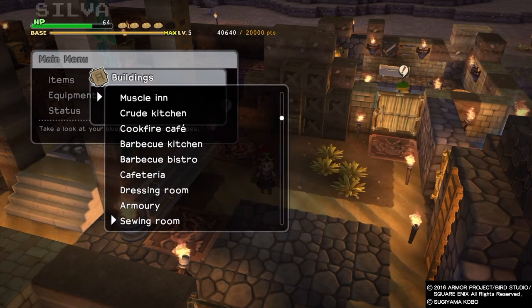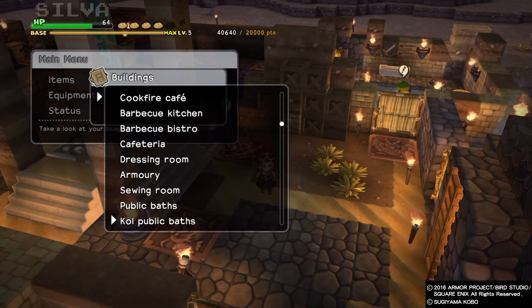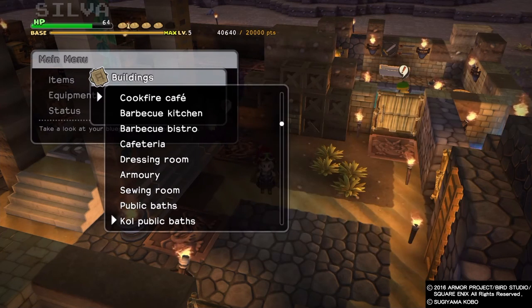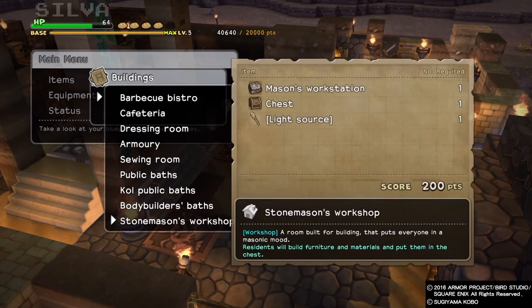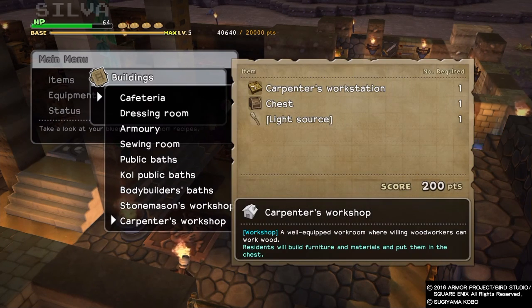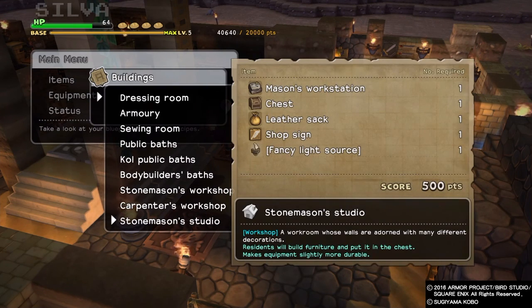The room needs to have a door and a light source. I think pretty much every single room requires those. It doesn't explicitly say you need a door in the recipes, so I wonder — I never tried making rooms without doors because you wouldn't really be able to get in. But I'm pretty sure every room needs a light source and a door.